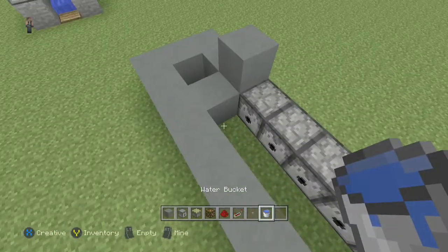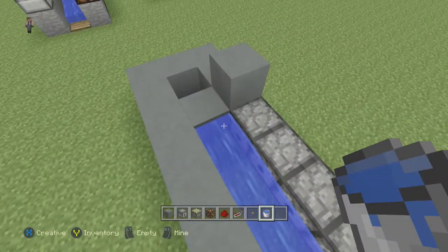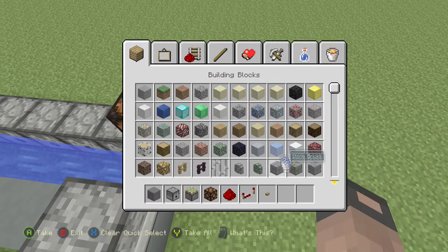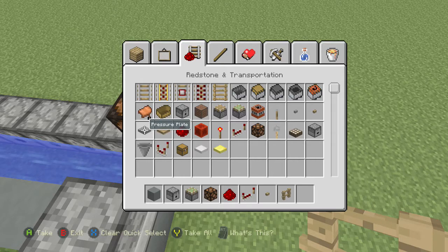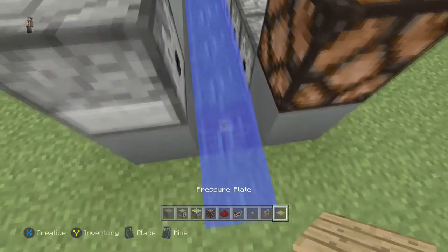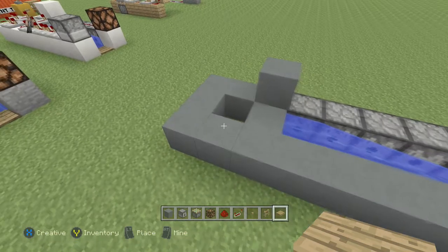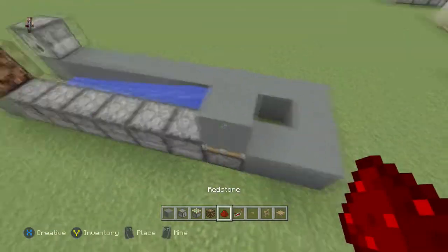I'm going to put the water down right there just on the very last block and then get rid of that. We're going to put in our launch pad — it's going to be launching from here — so dig that block out, put a fence and then a pressure plate like that.